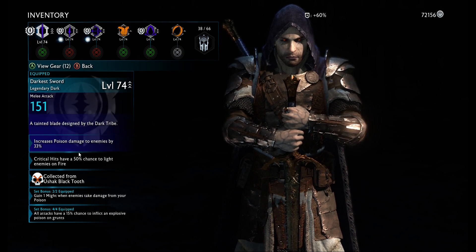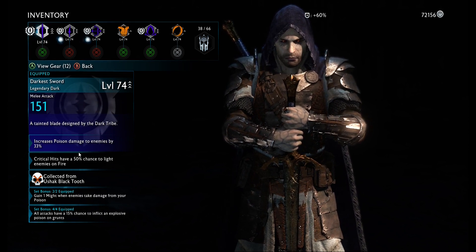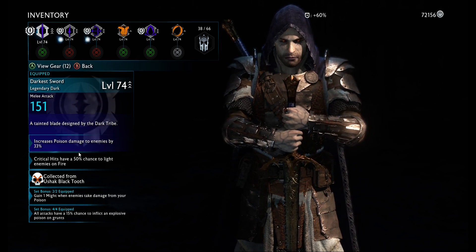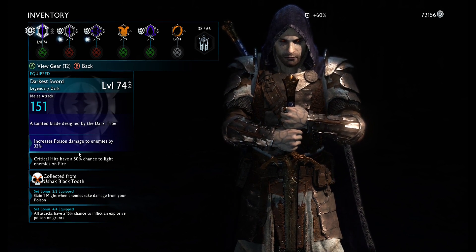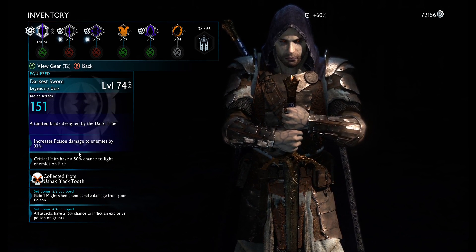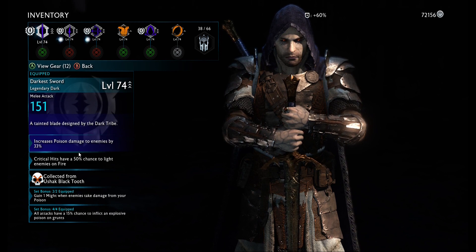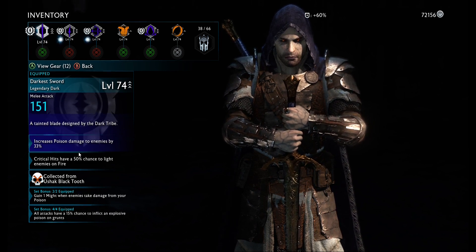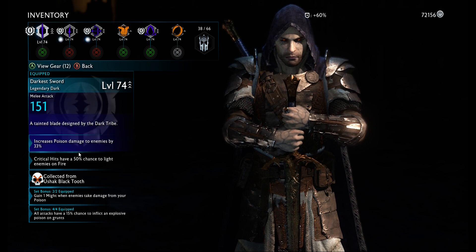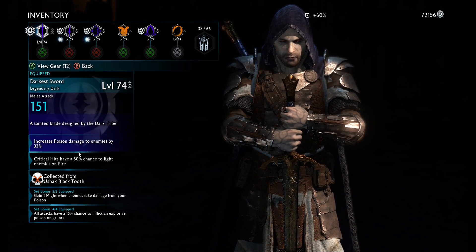Dark Sword: increased poison damage by 33%, critical hits have a 50% chance to light enemies on fire. That increased poison damage, as well as the set bonus — let me read that now. Set bonus two: for two equipped, gain one Might when enemies take damage from your poison. Set bonus four: all attacks have a 15% chance to inflict an explosive poison on enemies. The increased poison damage and the poison effects from the set bonus are the bread and butter of this build.